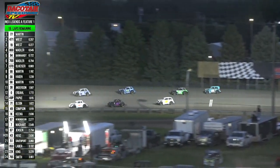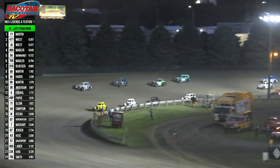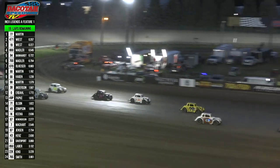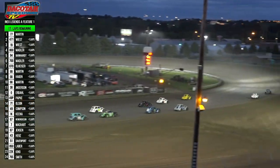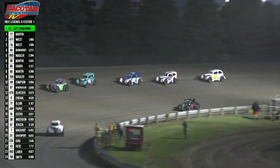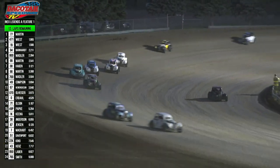Along with Bryce Barnhart and the 700 machine of Gage Madler. Up front, though, it's Preston Martin, Austin Wiest, and Donovan Wiest — those are your top three along with Noah Madler back there in fourth. Single file out on the high side between your top five drivers. Best action on the track once again is for that fourth, fifth, sixth spot as Noah Madler was sixth that last time by.